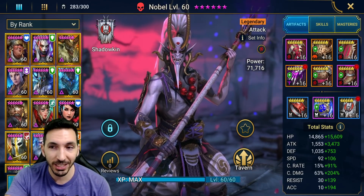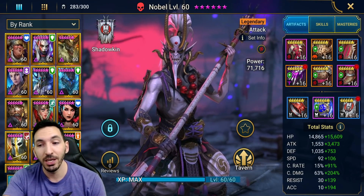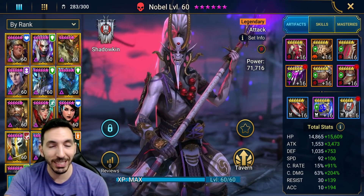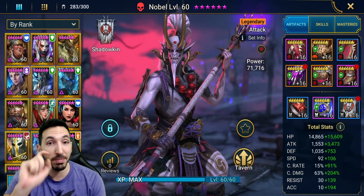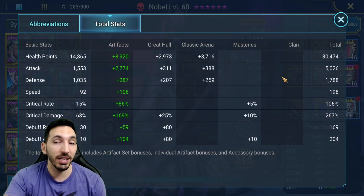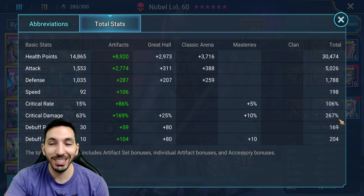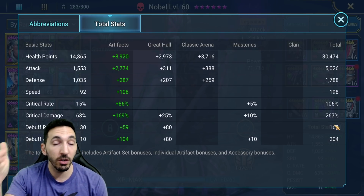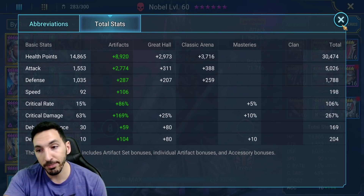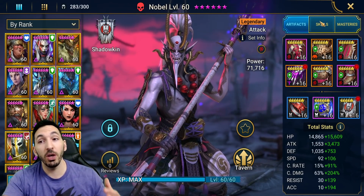I put in some of my best gear. I don't have exactly my best gear available — like I don't have an accuracy banner for Shadowkin, so I can't test this out 100%. But I still think I have a solid team in mind to use with Nobel. His stats: 5,000 attack, almost 200 speed, 100% crit rate, 267 critical damage, and 200 accuracy. Ideally that accuracy would have been about 300. Let's go and see what he can actually do with those stats.